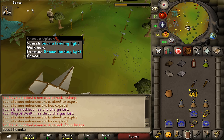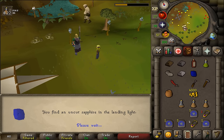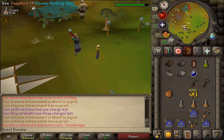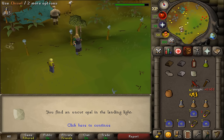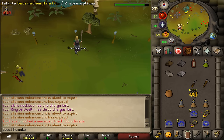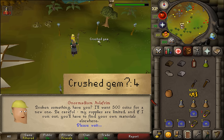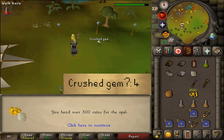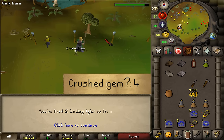Next, here in front of the gnome glider there will be some gnome stands. Simply left click on them to search and you should find a gem. Use your chisel on it to cut it and then put it back. Do this seven more times. For the six others you are able to crush them — if you crush them then just talk to the gnome, select option 4, and for 500 GP you'll buy one more. Try again and put it into the light stand. Do this with all of them.